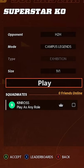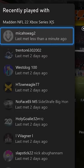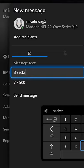Hop into any Campus Legends head-to-head game. I chose 1v1 because I'm not playing with anyone. Once you get into the game, message your opponent about three sacks with a question mark, and hope that he's as willing to do this as you are.